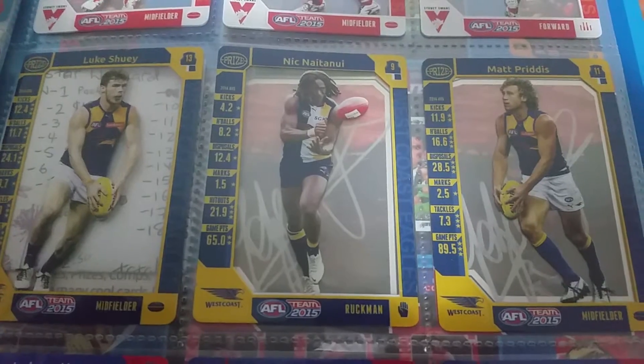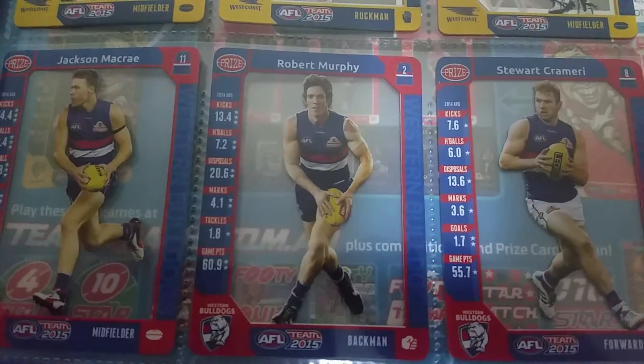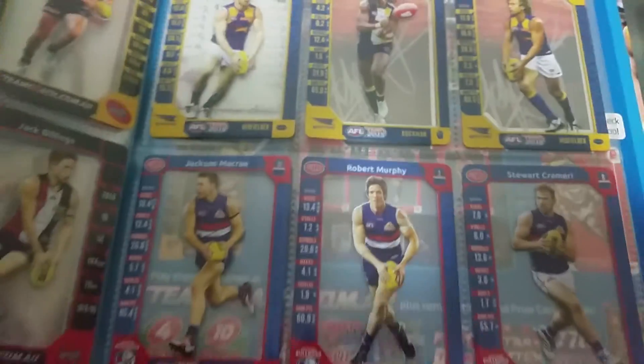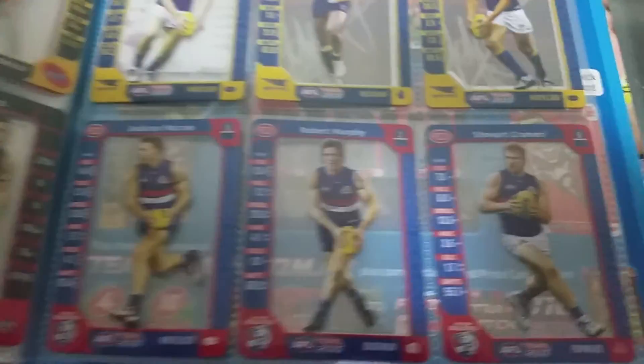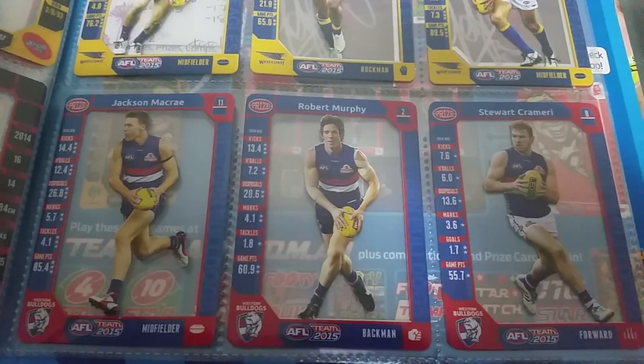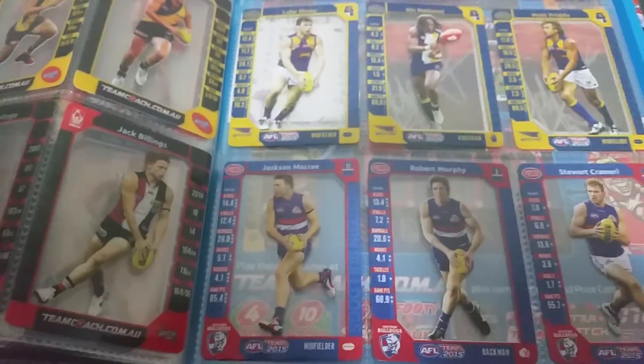West Coast — Shuey, Naitanui and Priddis; Western Bulldogs — McRae, Murphy and Stuart Crameri. Thanks for checking out this video — if you liked it give it a like, hopefully your collection is going well. Let us know what you think in the comments. Cheers guys, see ya!